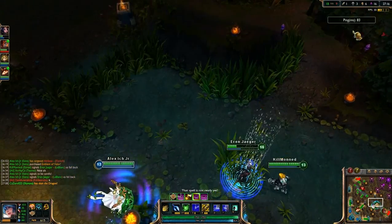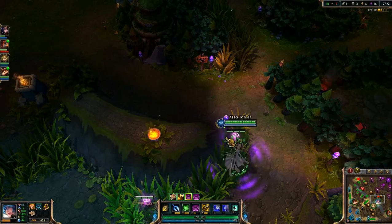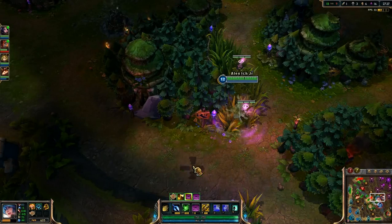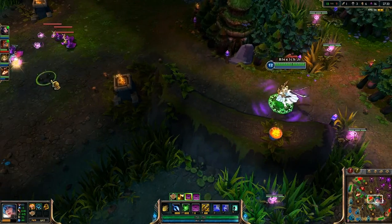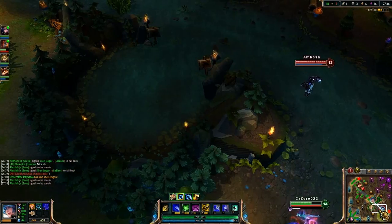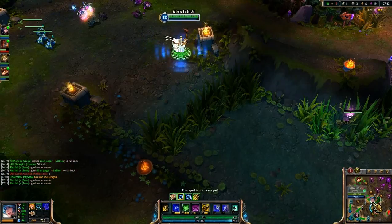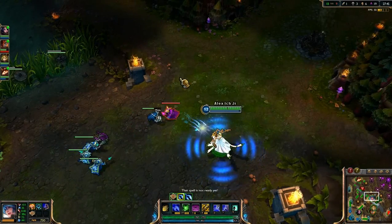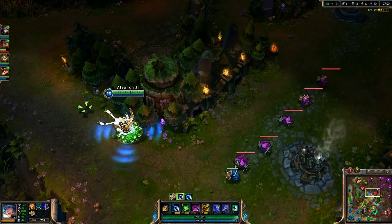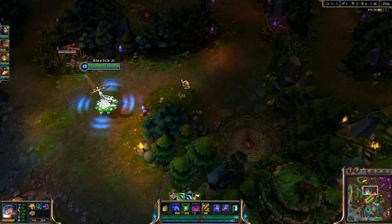I'll just move about, make sure I don't die. Just focus on yourself. Be very careful when warding — I see them, I'm going to ward here. They see me warding so I'm going to back off. They just wasted five wards in the area. There are at least three in the bottom half. So now I'm going to the top half of their jungle and start warding.